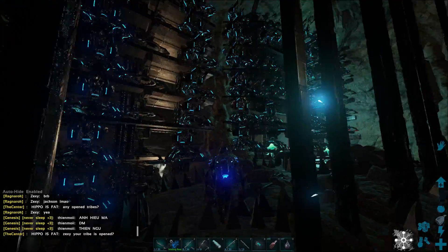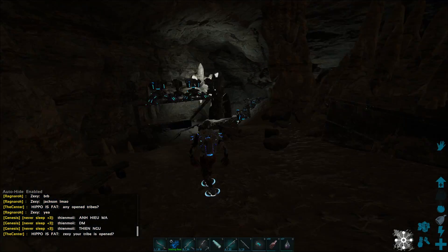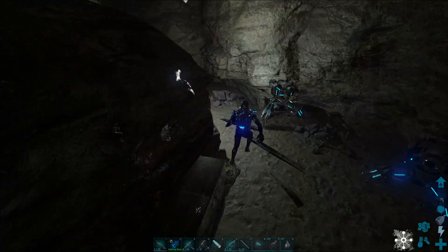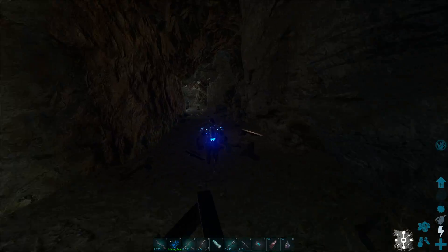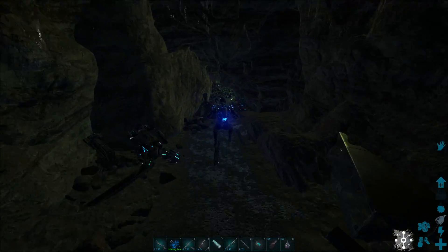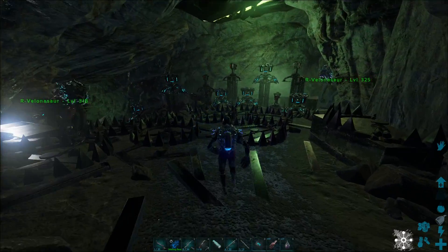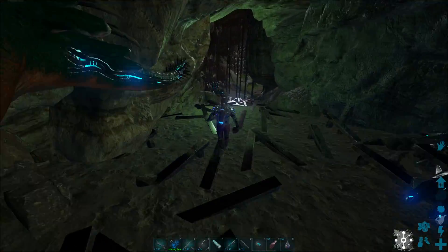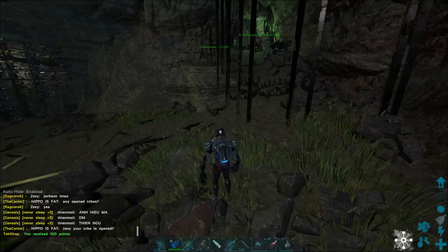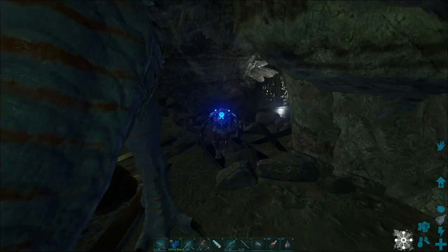Coming down here with some velos, bear traps, pitchfork — just a nightmare. We've got some double door frames for stopping chicken runs, and some more turrets. There's a 200 turret cap limit, but the way this cave is built it seems like we keep missing the turret count, so we just placed more turrets, which is going to make it a nightmare to raid. We're trying to cause some trouble with the alphas on the server. Coming down here you get a choke point which splits into two — some velos, some bear traps. We want people to push to the left hopefully, because you basically drain two walls instead of one going that way.